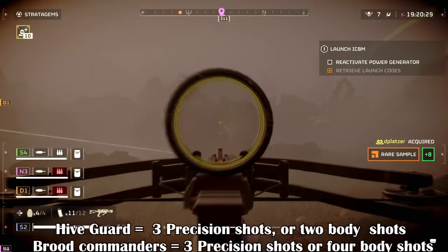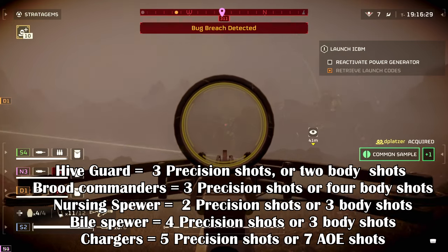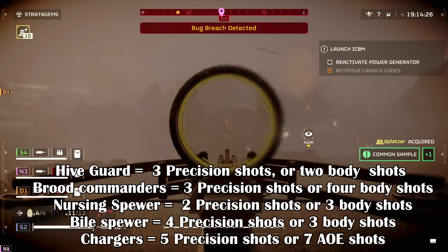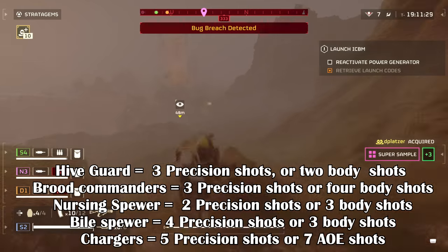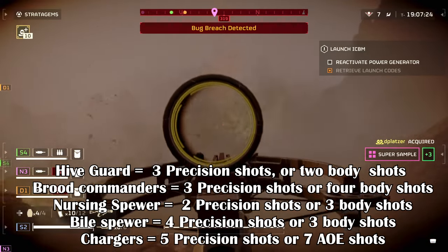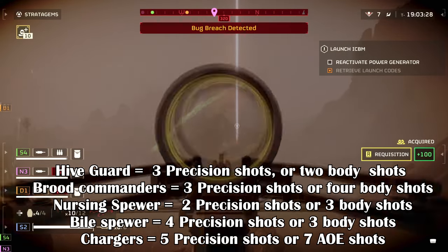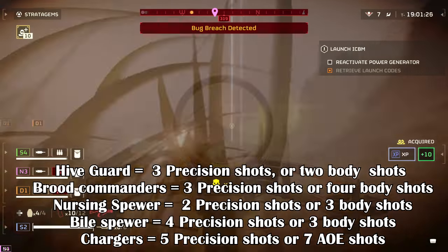For the Crossbow, a Hive Guard requires 3 precision shots or 2 body shots. Brute Commanders require 3 precision shots or 4 body shots. Nursing Spewers require 2 precision shots or 3 body shots. Bio Spewers require 4 precision shots or 3 body shots. Chargers require 5 precision shots or 7 AOE shots via the underbelly method.